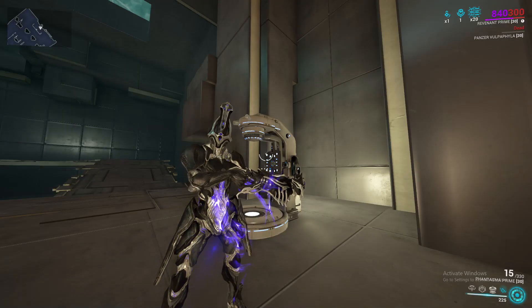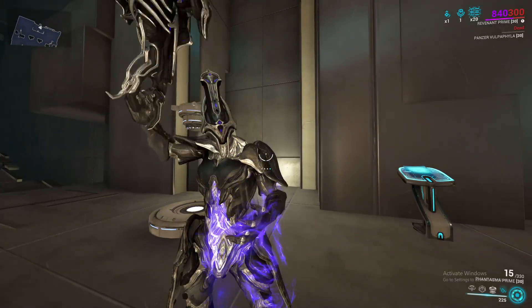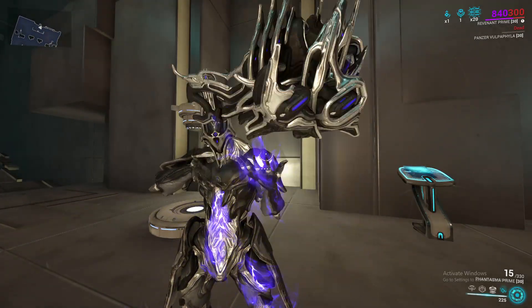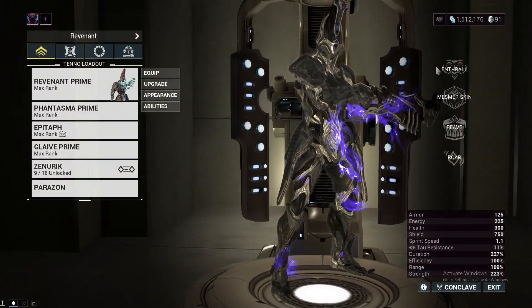Here we are in the simulacrum. Today I actually have two builds that I'm going to show you guys — one of them using Roar on Helminth and the other using Larva. Both of them achieve the same thing but just through different means, so why don't we do what we always do and go over Revenant's abilities.